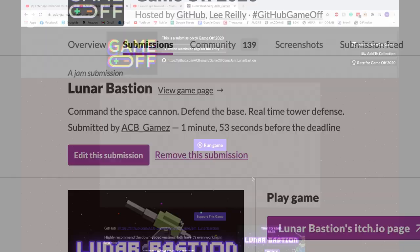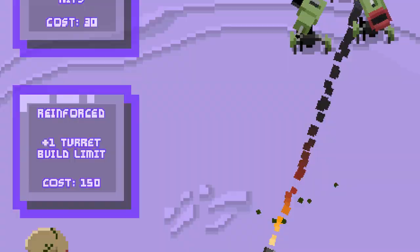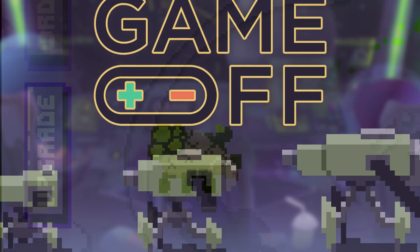Obviously there's a lot I still would have liked to do with this game. For instance there's no death animations for the turrets or aliens — they just kind of disappear. There's also no attack animations for the enemies so they just kind of walk in place. And of course the upgraded turrets were supposed to look progressively cooler.